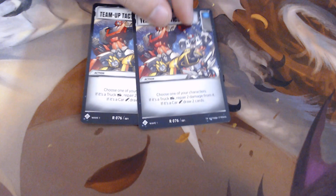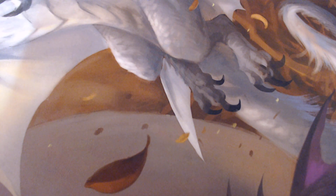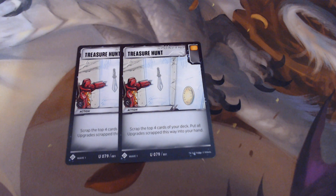Two Team-Up Tactics in here specifically to heal Optimus Prime — the card only works with Optimus in this deck. For the final two cards, we are running two Treasure Hunts, because it mills my deck out, making it easier to get to Cosmos' ability. It can also allow me to get to my upgrades like my Ion Blaster or Matrix of Leadership, since after you scrap the top four cards, you return all upgrades scrapped to your hand — thinning your deck but also potentially giving you useful cards.